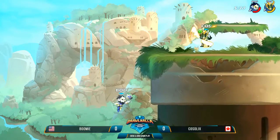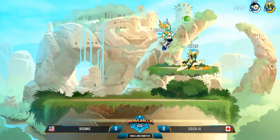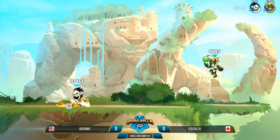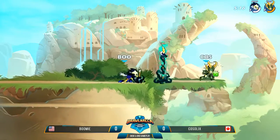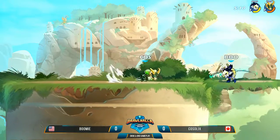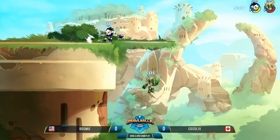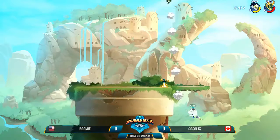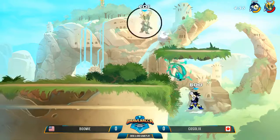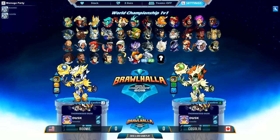He almost landed that down — that would have been so sick. Kosselix with the dash jump ground pound just threatening over that corner. Down to the final stocks. These are friendly matches, but when they're on stream these guys are trying to win — there's always some pride on the line. Boomy now using the spear, going for some of those signatures. That's the down signature — the neutral is the one where he stabs straight up overhead.